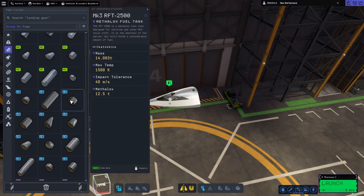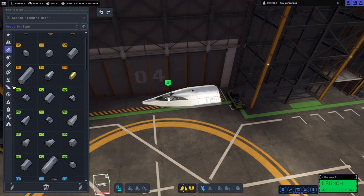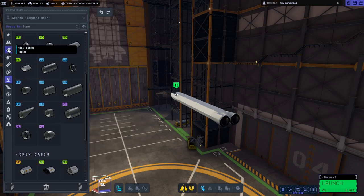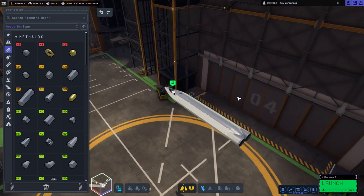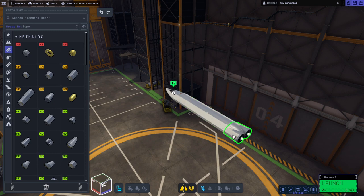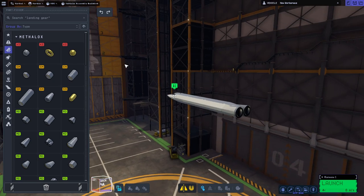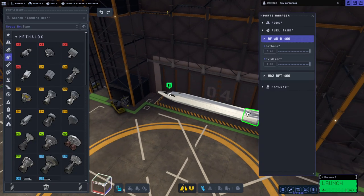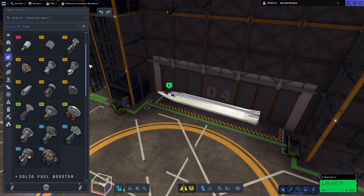We will need control surfaces but we are not going to put any main wing on this. I'll configure it exactly the way I had that vehicle in that realism overhaul video — a fuel tank in front, cargo bay in the middle, and the bicoupler fuel tank in the back. Is there enough body lift to take off with just canards and horizontal stabilizers but no main wings? There are methane and oxidizer tanks because I was testing with a rocket plane in realism overhaul, so we'll try a rocket plane here too.